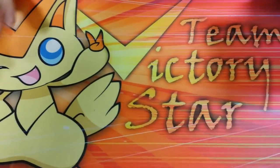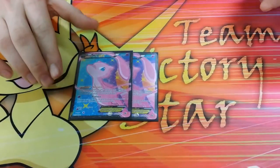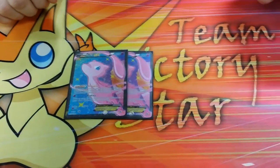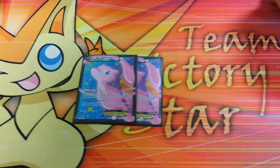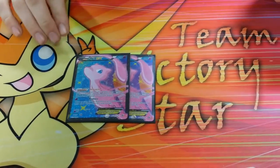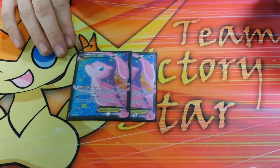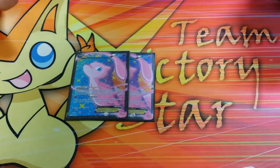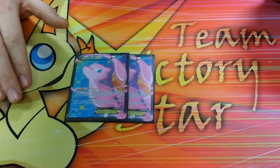This variant focuses a little bit on Mew EX. In most decks, this is a terrible card because it's a two-prize, 120 HP attacker, and in most cases that is really, really bad. The reason I like Mew is because it provides you with an additional attacker without having to put your Night Marcher in play in harm's way. It also benefits from Dimension Valley, which I'll get to later.